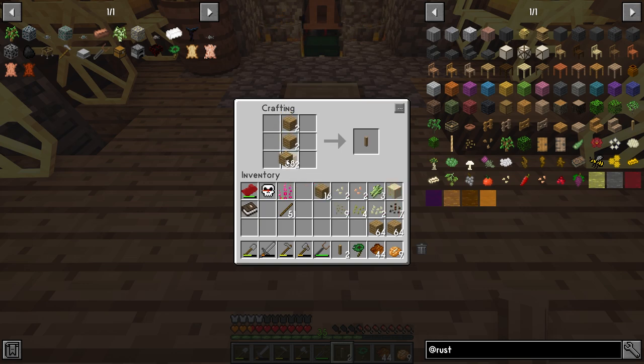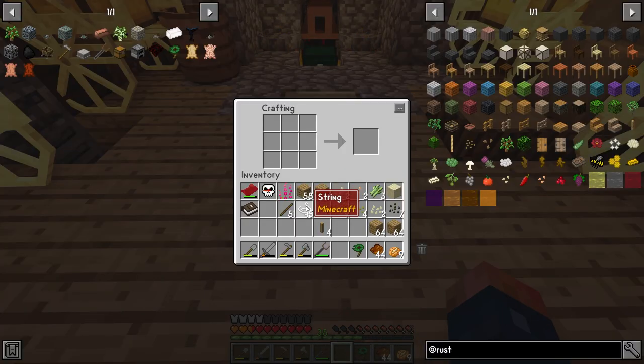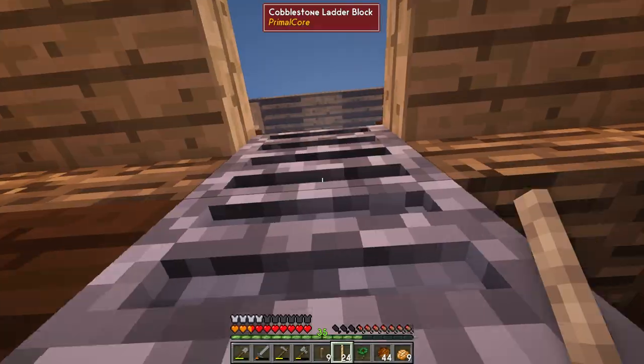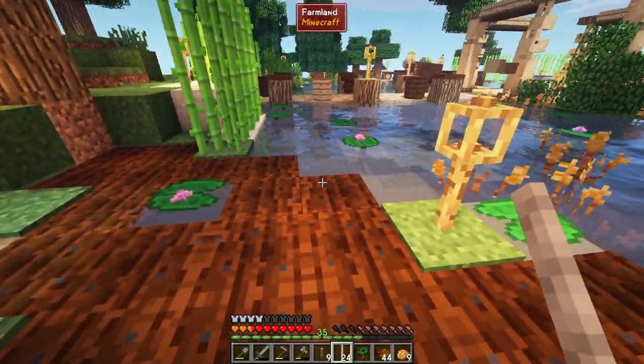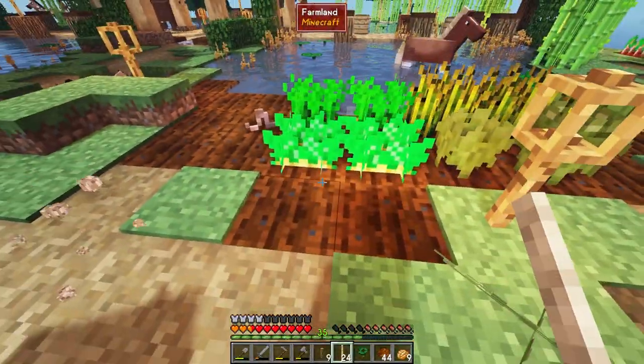I want to start working on a few more crops. Let me grab some string because I want to make some of the more interesting farms available here. Rustic is in here — it's a fantastic mod with a lot of cool things you can do, including really amazing farms. We can plant tomatoes, grapes, and other things. Grapes are really cool, though they can be a bit confusing, so I want to show how to make a small grape vineyard.